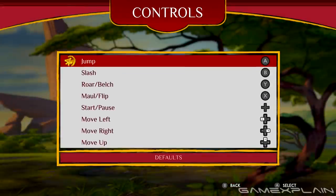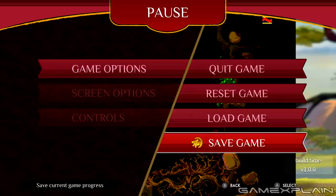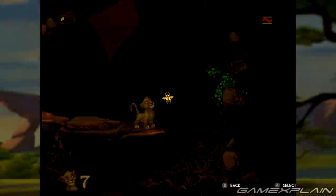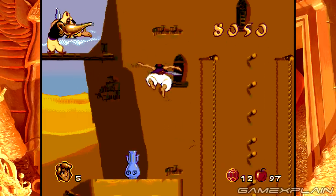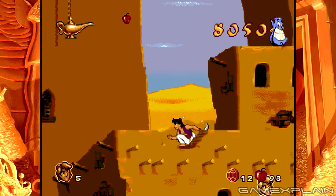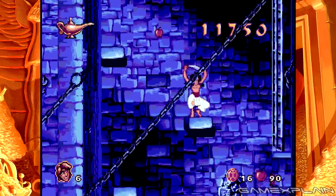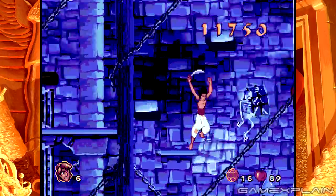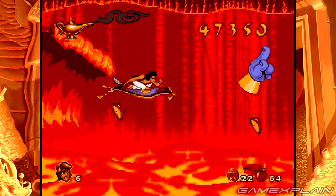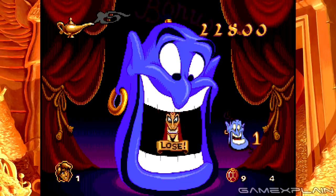Gameplay-wise, you can remap the controls on a per-game basis, as well as create a save point whenever you like, although you are limited to just one per game. But that shouldn't be much of an issue with how short the games are. The single best addition is the ability to rewind at any point and instantly undo a mistake — it's basically a godsend when it comes to these games, helping to take the edge off some of the rougher moments. Although it is a bit easy to abuse, potentially robbing you of the satisfaction of finally beating these games, I have absolutely no regrets using it on this darn bonus game.